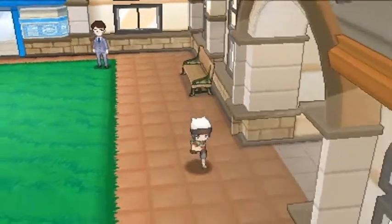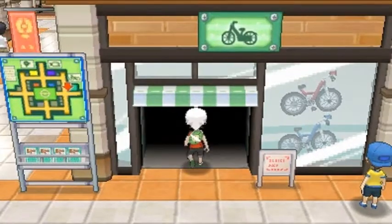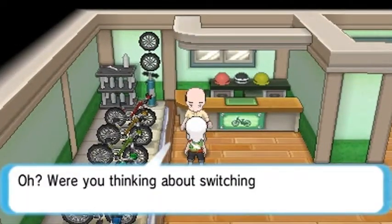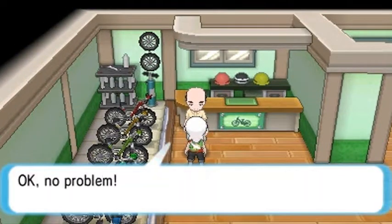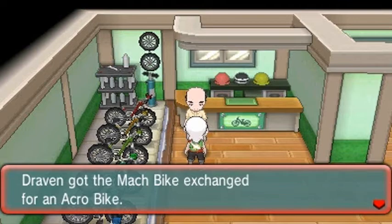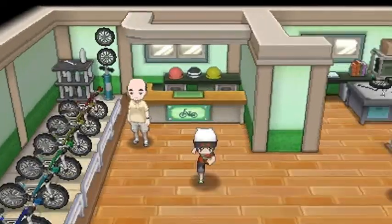We are in Mauville City and we need to switch out our bike because we're going on an adventure that requires an acrobike. Let's go ahead and talk to this guy. 'You were thinking about switching bikes? Are you ready to switch?' Yes sir, give me my bike! We got ourselves the acrobike — let's go right ahead and take care of business.